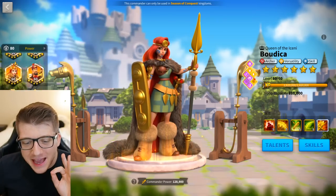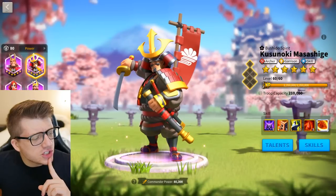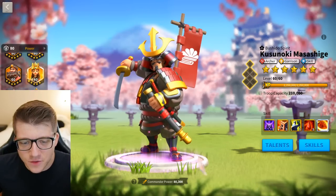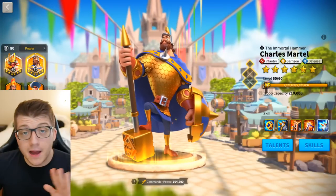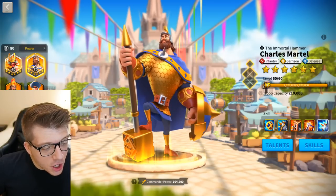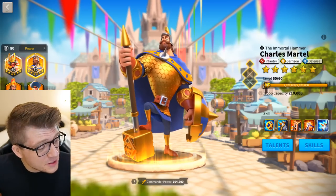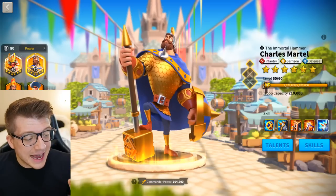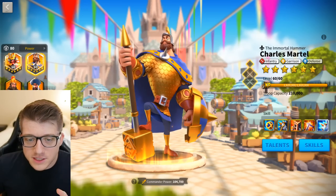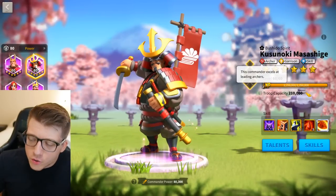Starting with pair number 10, we have Charles Martel primary with Kusanoki secondary. We are not off to a great start. It says Charles Martel is a powerful commander for leading infantry troops, and Kusanoki is a powerful commander for leading cavalry troops. Open AI was a little bit wrong — Kusanoki is actually an archer commander.